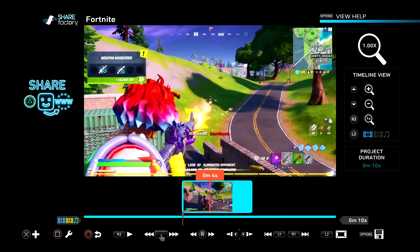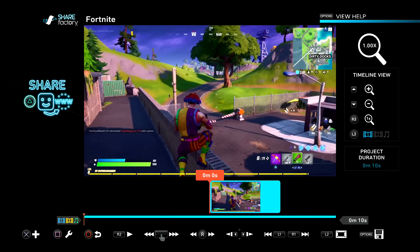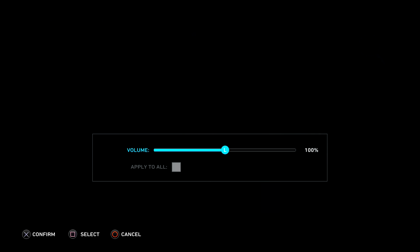I'm going to add music over this clip. Obviously I don't want the game sound to interfere with the song I'm going to put over it, so the first thing I'm going to do is mute the whole thing. In order to do that, just press Square, then go to Clip Volume and turn it all the way down to zero percent.